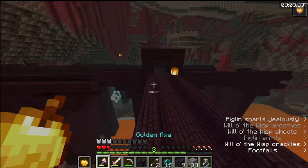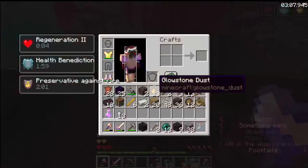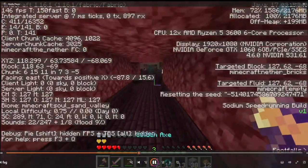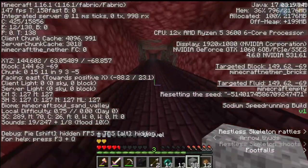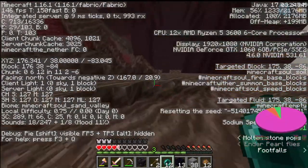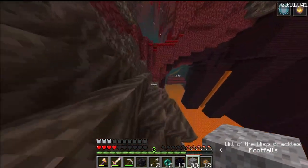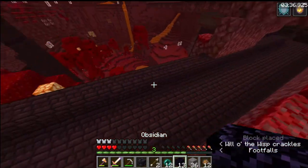Here I'm just waiting for my hunger to go down to eat my golden apple — about here is perfect timing. Then I make the biggest mistake of the run: I should have gone to this tunnel and thrown my only ender eye from there, but instead I go a different way, throwing the eye too far towards the X coordinates, and I have to head over more towards my negative Z coordinates, which is a bit of a time loss.